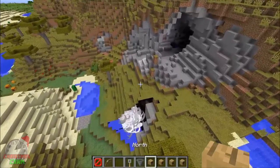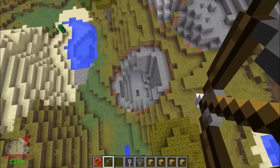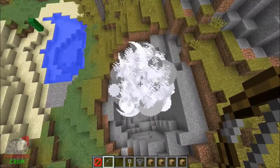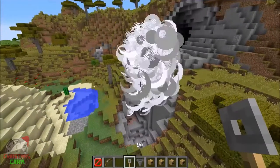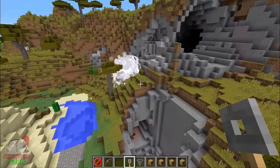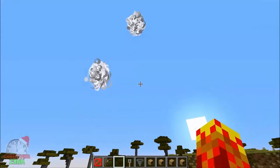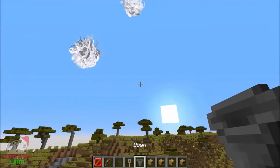The coolest thing is I can also summon a second one. Let's try and get both of them in view — there we go, I think I see it. Now we have two explosions, and it's so laggy. I can control both of them at once.